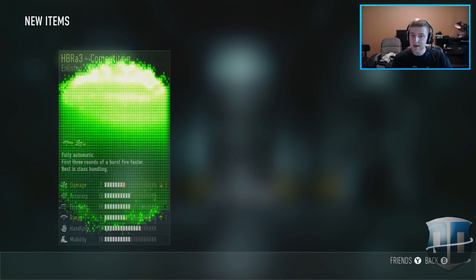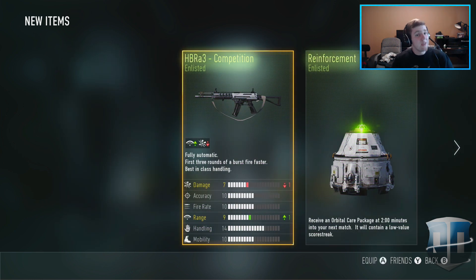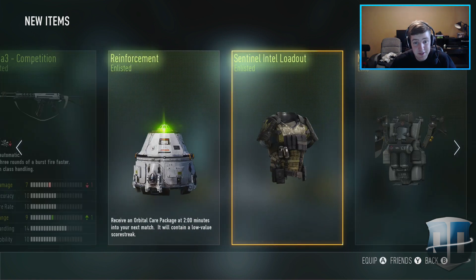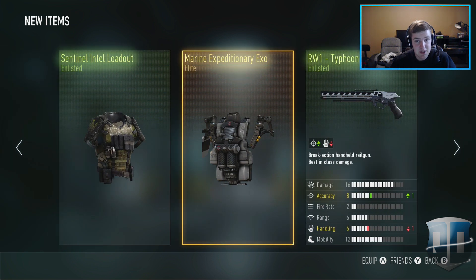Okay, I'll take it — I don't have many variations. The HBR A3, we got the Competition Enlisted, that's all right with me. And then we got an Orbital Care Package at two minutes with a low value scorestreak — completely useless. I hate those, I don't even call them in, I dislike them so much. So we got the R1, the Marine Expeditionary Exo, the Sentinel Intel Loadout, the Reinforcement, and the HBR A3 Competition.